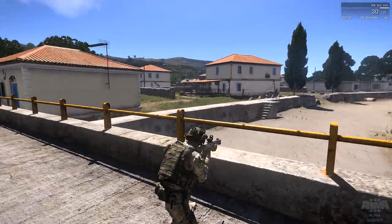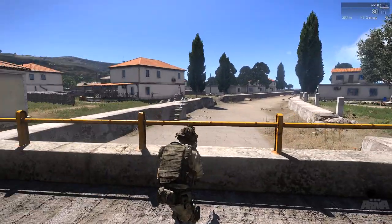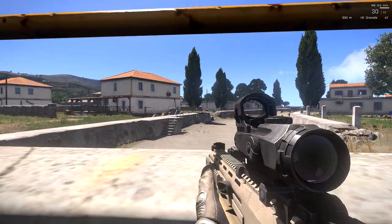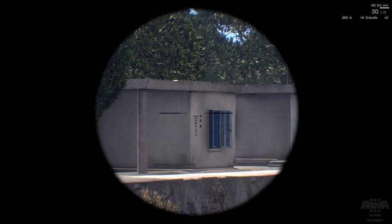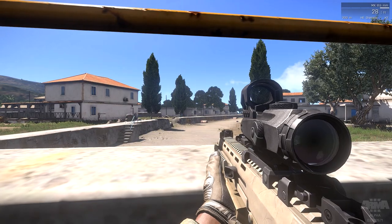Let's regular crouch behind this thing — look how much of us is exposed. That makes you a pretty easy target. But if we stance adjust down, now look at us, we're barely peeking over that thing. Makes you a really hard target.